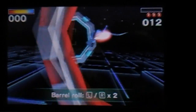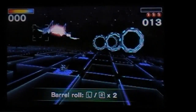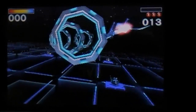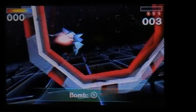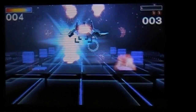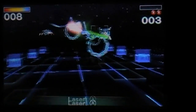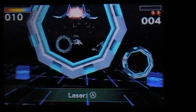Oh cool, good to know. Press the L or R button twice to do a barrel roll. Do a barrel roll — it repels enemy fire. Press the button to launch a bomb. Press the white button again to detonate it. Press the A button to fire your laser. Hold the A button if you want to charge it.